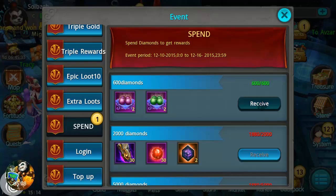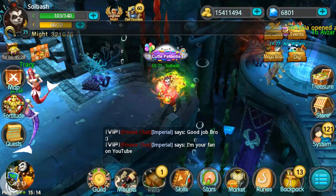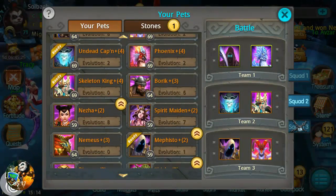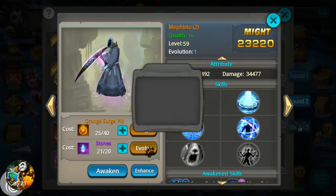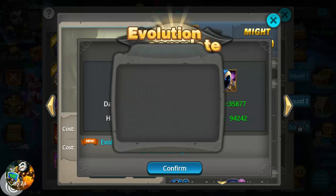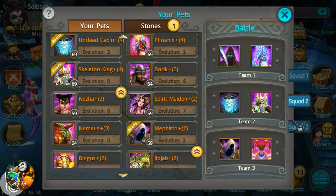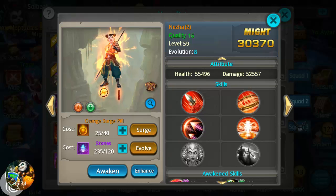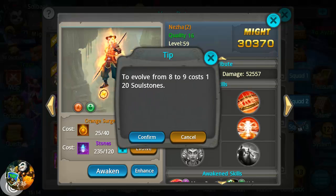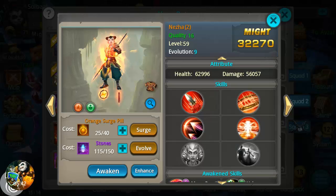In events there's spending rewards — spending diamonds buying things gets you those pills, which is always nice. I also have a lot of pets I haven't upgraded yet. Let's evolve Mephisto. And let's look at Neza — we have 235 stones for her and she's evo 8, so we're going to evo her up from eight to nine. Pretty nice boost she gets there and she's not far from evo 10.